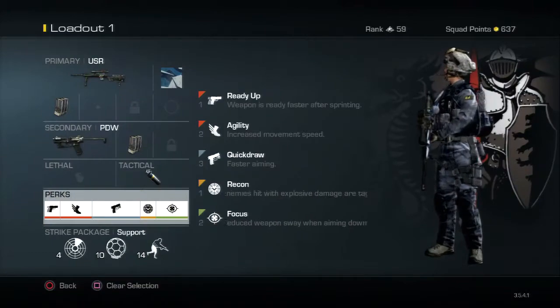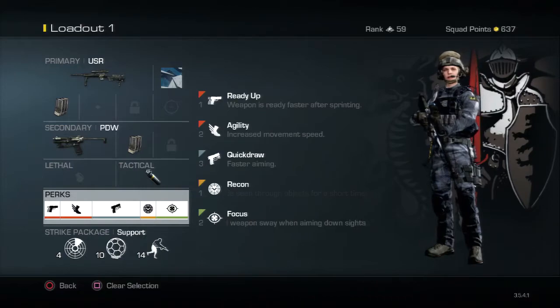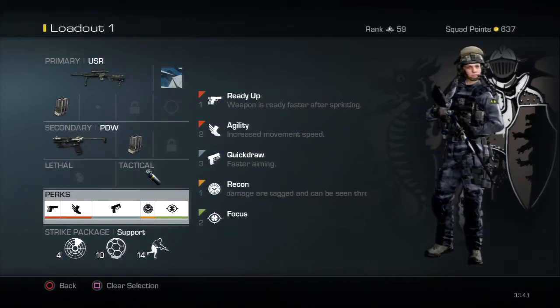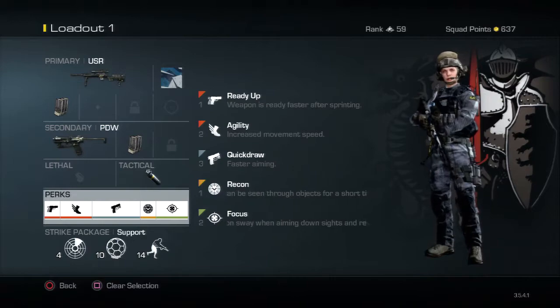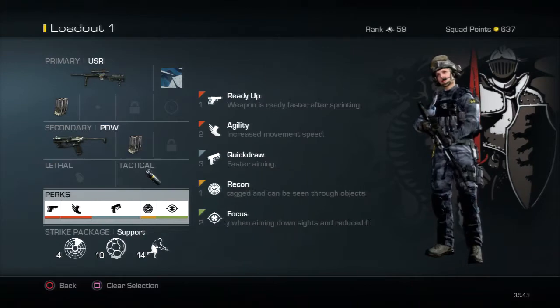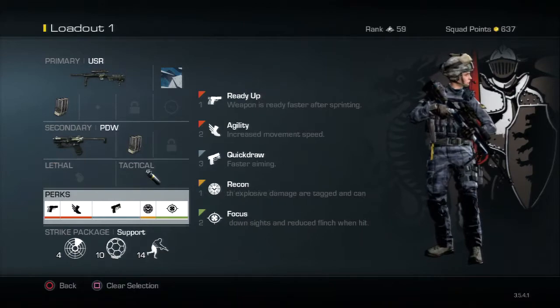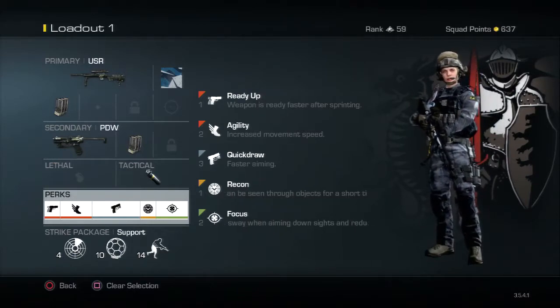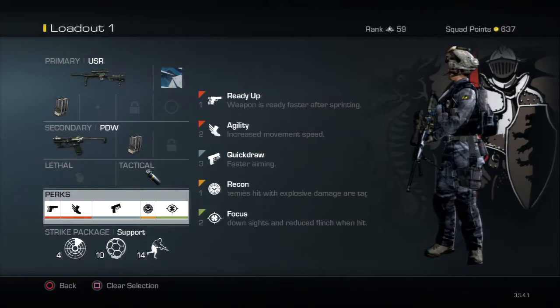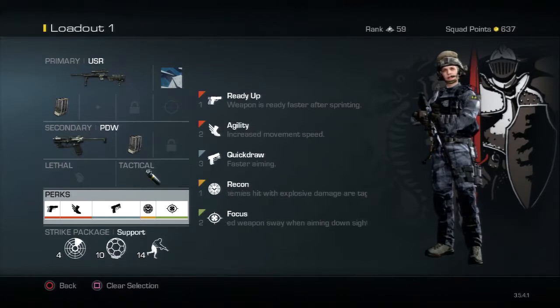For the perks I use Ready Up so I can aim in faster after sprinting. My second perk is Agility, so I can run around faster and get those sneaky kills on enemies that aren't ready for me. Then I use Quickdraw so I can quickscope faster, and Recon — so if I throw my stun out, Recon will show enemies through the walls.